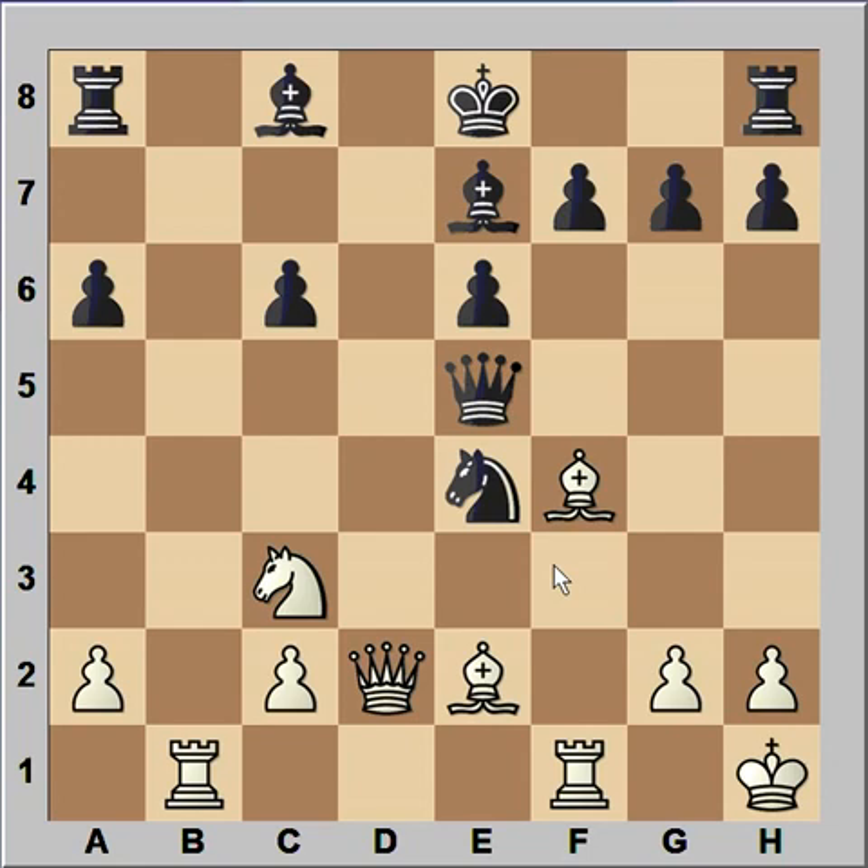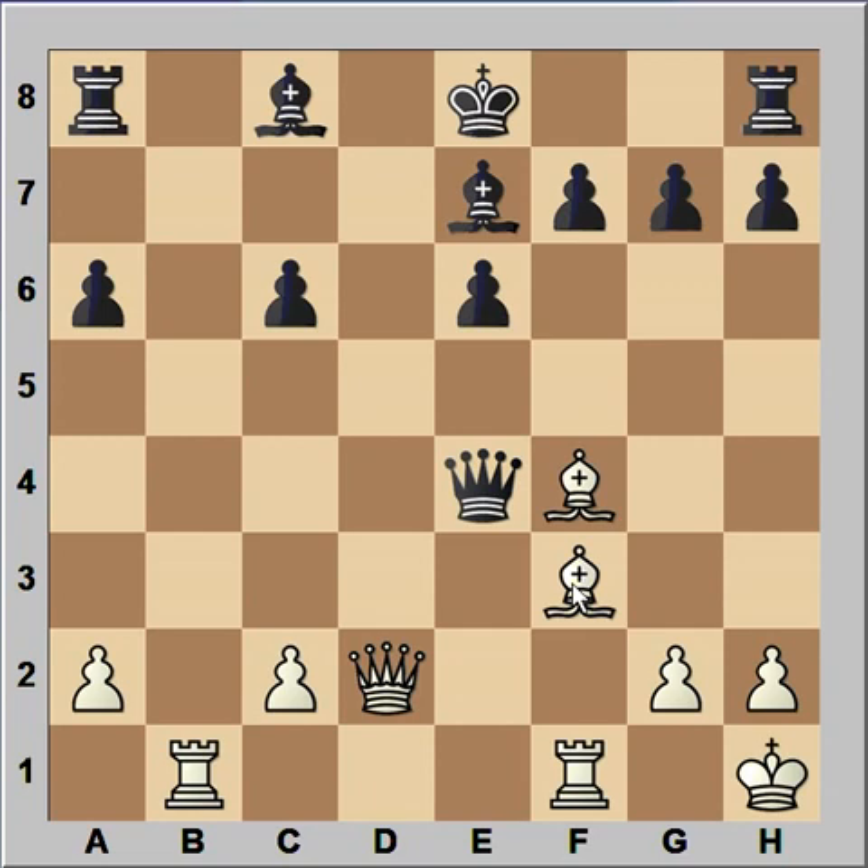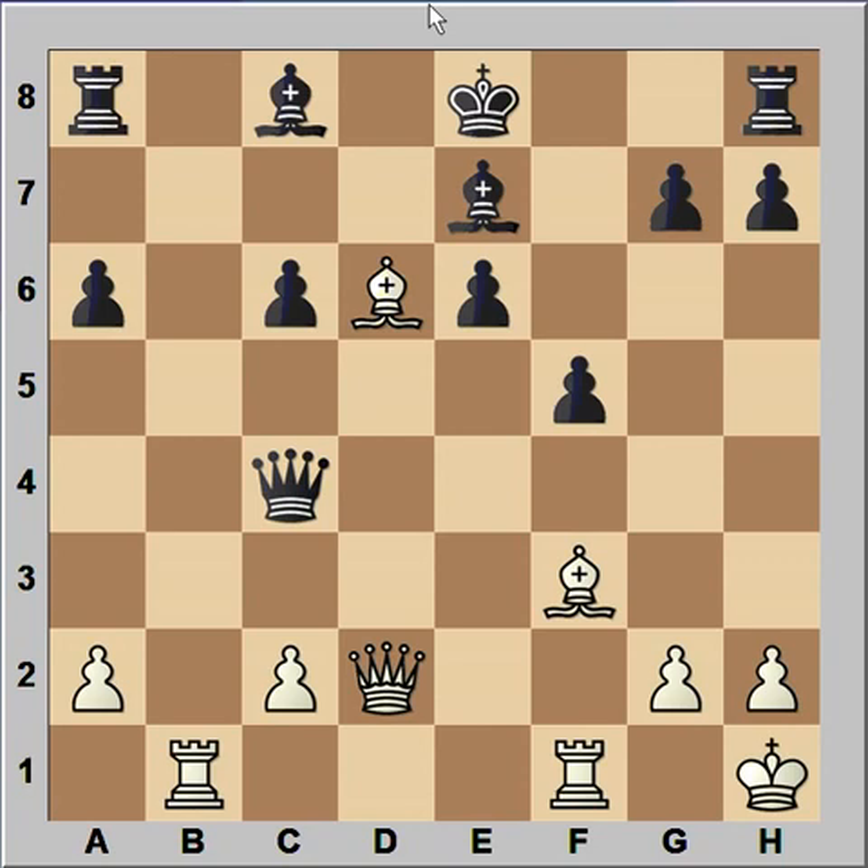In the game, knight to e4 was played. Knight takes knight, queen takes knight. Bishop to f3 attacking queen and x-raying pawn on c6. Queen to c4 defending pawn on c6 and attacking pawn on a2. Bishop to d6, and that move is preventing black from castling. Black played f5 - looks like he was in a panic mode. That's not the best move; better was rook to a7 looking after that bishop on e7.